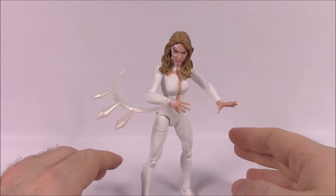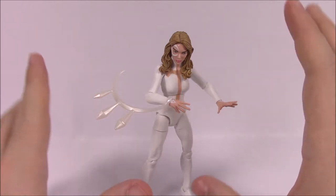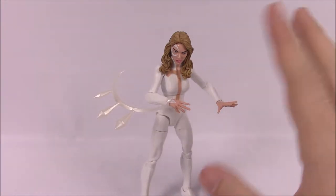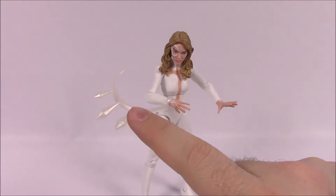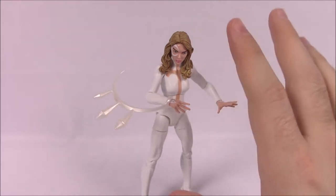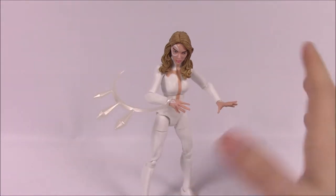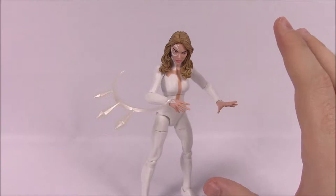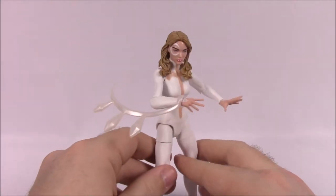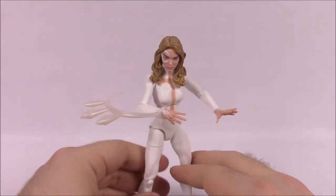Her box says: 'Tandy Bowen channels her unrivaled possession of light force into signature light dagger weapons, earning herself the name Dagger.' Her real name is Tandy Bowen. She has the power to purge people's addictions and she can see hope in people when she touches them — opposite of Cloak who sees fear. Her light powers can also heal people. Together Cloak and Dagger are pretty much complete opposites of each other, but their connection makes their whole story really cool.